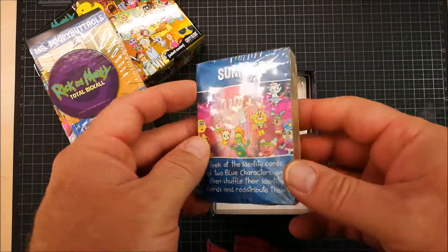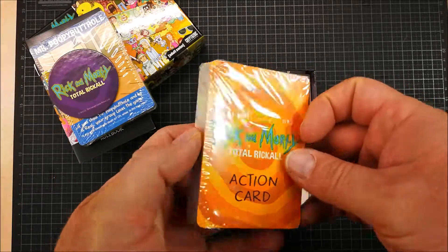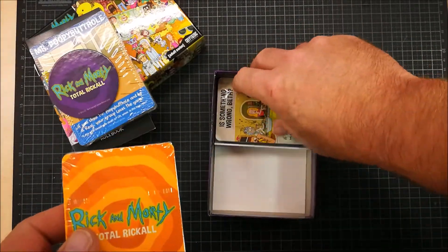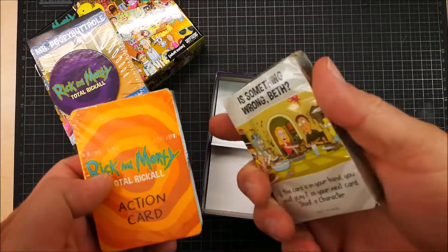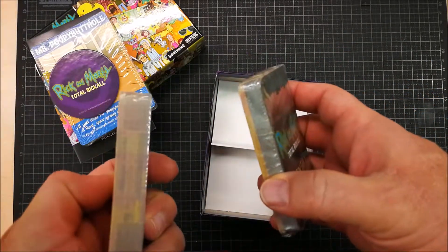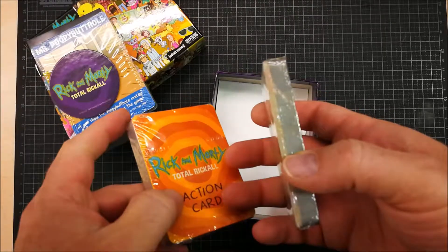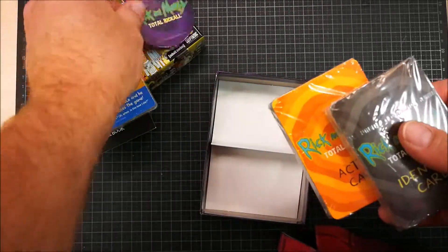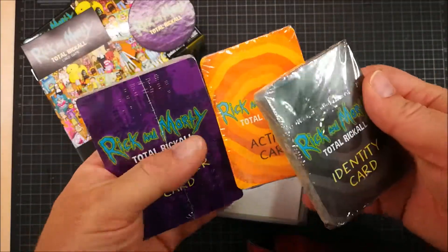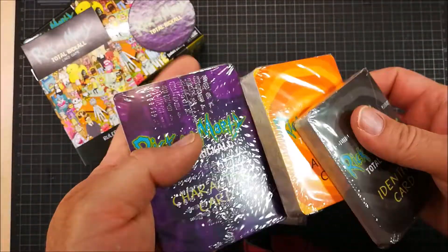And more characters — no, action cards. So actions you can play during the game. And identity cards — maybe identities of the parasites or the memories. The character cards are slightly larger than the action and identity cards.